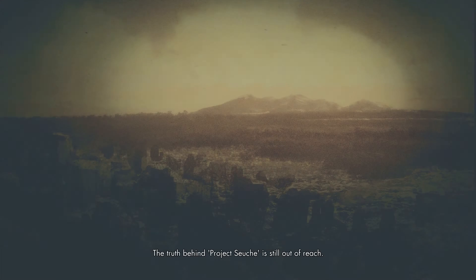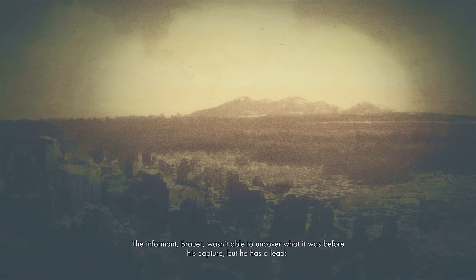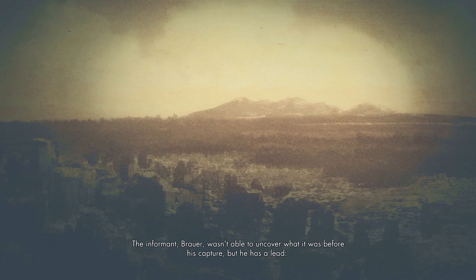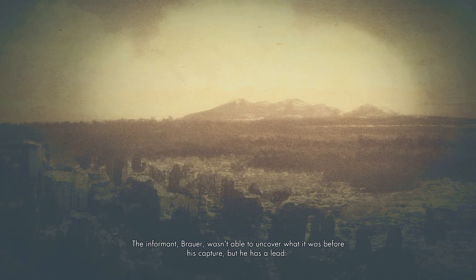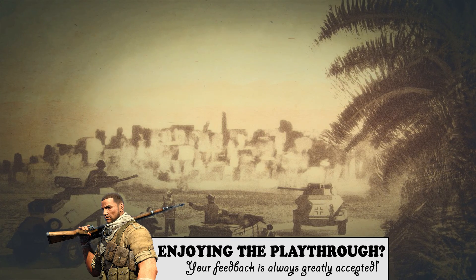The truth behind Project Zoica is still out of reach. The informant, Brower, wasn't able to uncover what it was before his capture, but he has a lead — a supply outpost in Siwa, frequented by Valin.